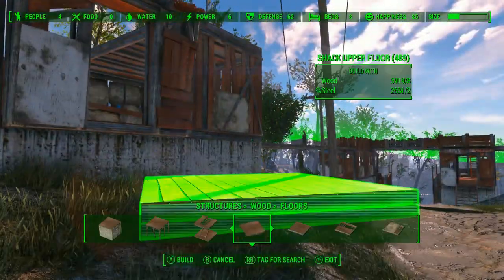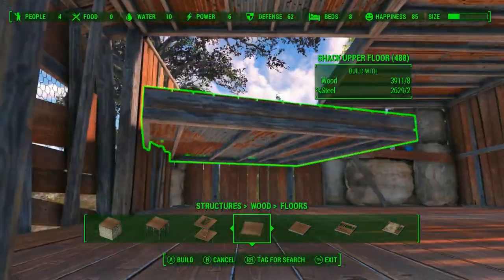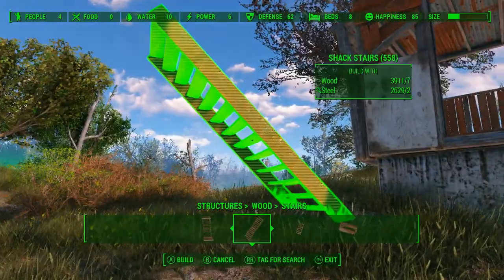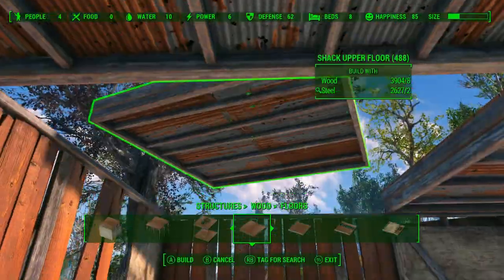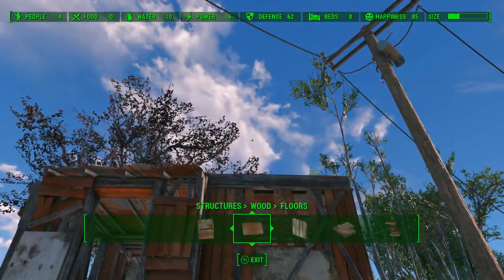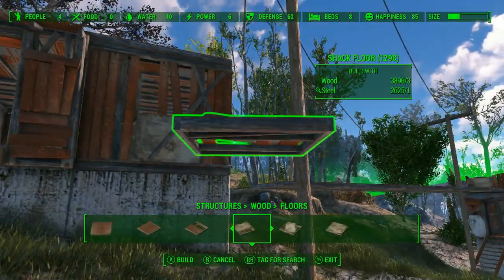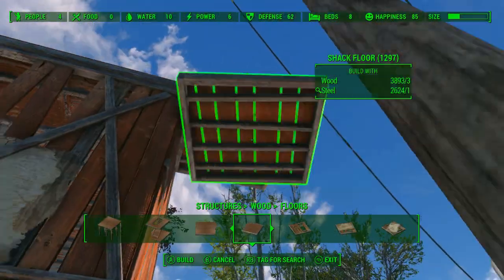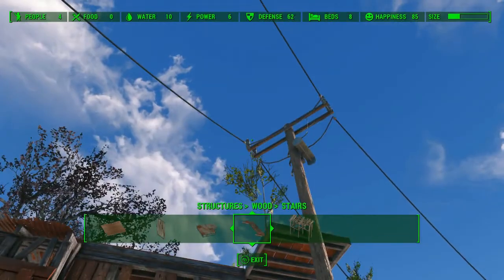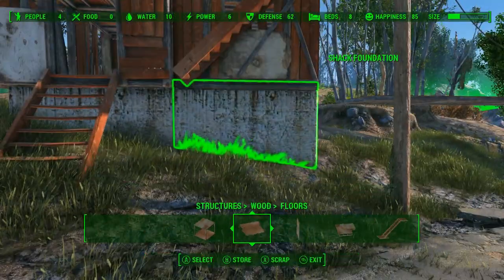Inside this bit we will have the living quarters for the guards, but we need a ladder to get up there — can't quite jump that high. So I won't be decorating in this video, but I will be popping in a couple of beds in there and so on. There'll be a tour at the end of this part of the video, just a quick walk around once it's basically in place.